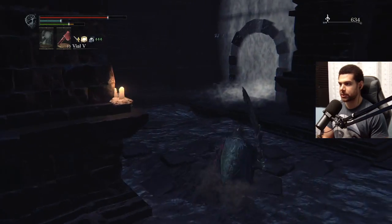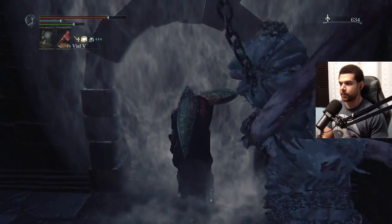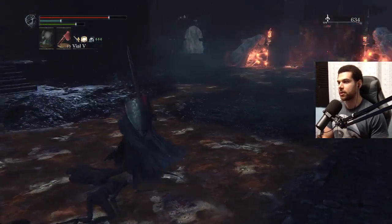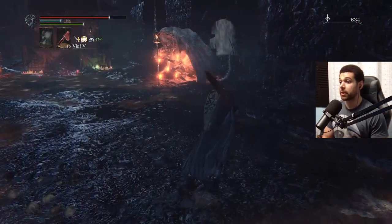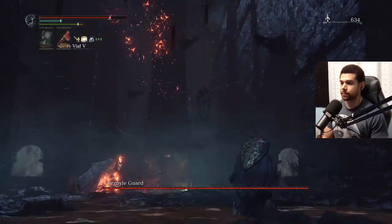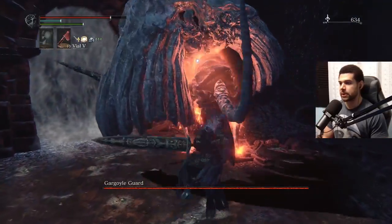Especially with the dash attack. And the only reason I'm saying this is because I already almost killed him, so I kind of know how it needs to be done. It's just I have to make less mistakes with actually taking damage myself, and that becomes harder if I use a weapon that's weaker. It's exposure time.